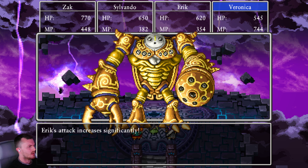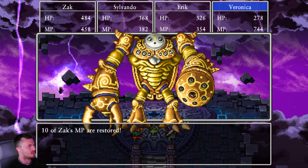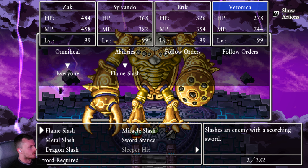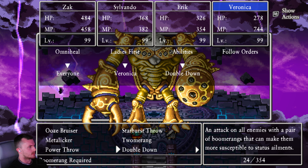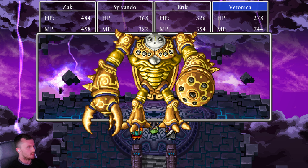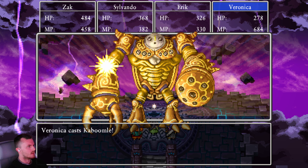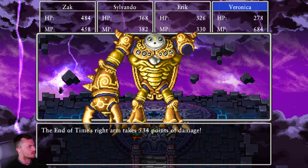I'm going to jump in with a Giga Gash. As normal, oomph Eric, Eric divide, Rod Channel Anger. Let's see how well this goes. It's annoying the Luminary doesn't get any equivalent to what Eric gets where he's got the same power in both hands. They went to work with this guy's animations — he does a lot more than any of the other bosses. This has got to be an Omni-Heal, Sylvando ladies first Veronica, two Kaboomals in here. Eric doubled down because he's oomphed and divided. Left arm's down in the second turn.